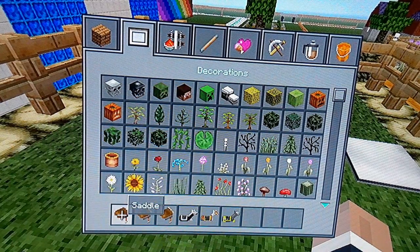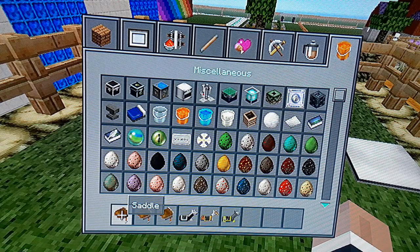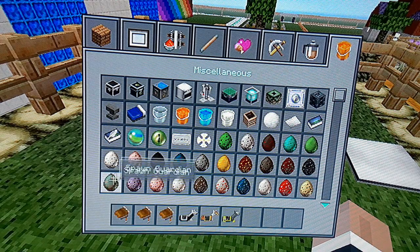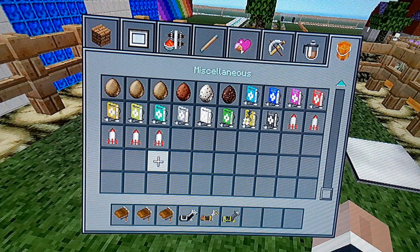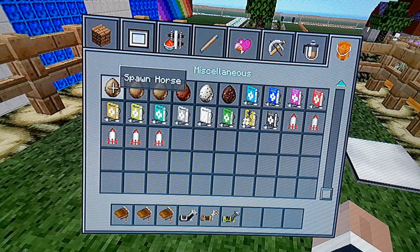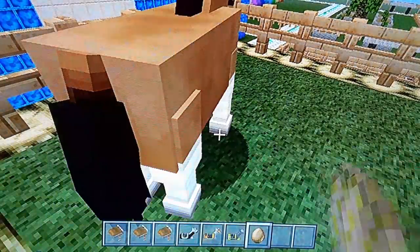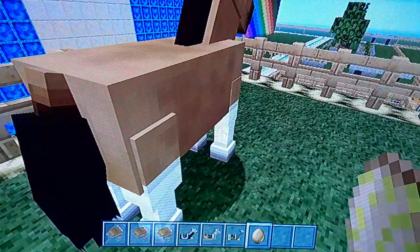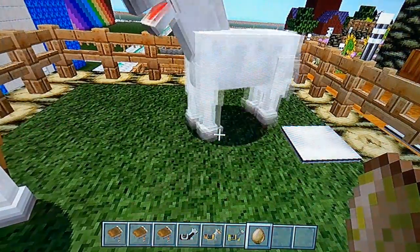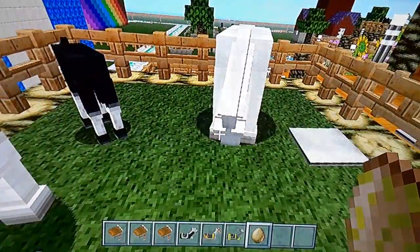Another thing we need to do is spawn your horse. Go to the very end with the bucket — the part with the bucket — it should have water and the normal kind, then click on the one that says 'spawn horse.' I'm gonna spawn three of them — we got a tan horse, a nice white horse, and a little baby black horse.